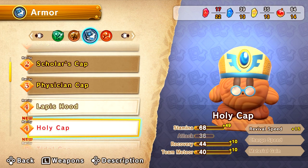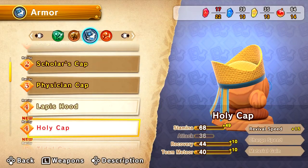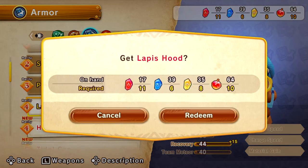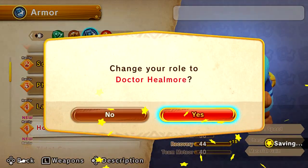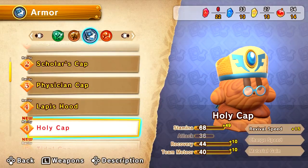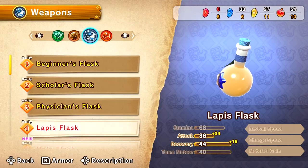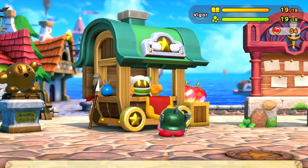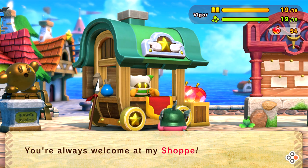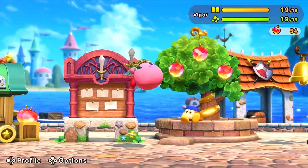Let's try and upgrade the others — the holy cap, but we don't have enough fire fragments. The lapis captain — we have enough for that. Nope. The lapis flask — but we don't have enough fragments. Very annoying, super duper annoying, but we've got no choice. You're always welcome at my shoppy. Thank you, Muggler — I think I can never get his name right.